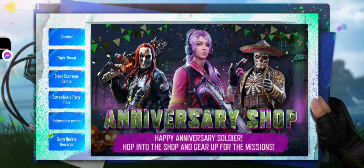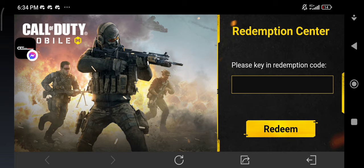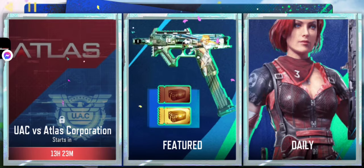Click Featured, scroll down, and click Redemption Center. Insert your code here and click Redeem. Redemption success — get back and go to your mail.